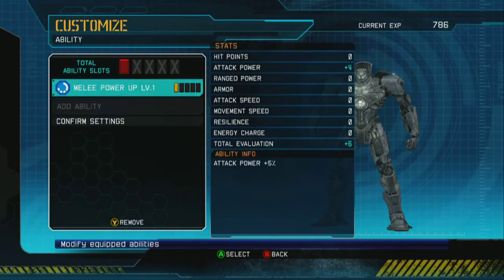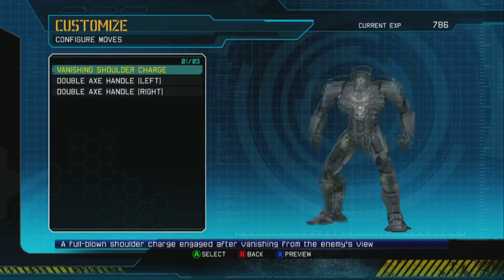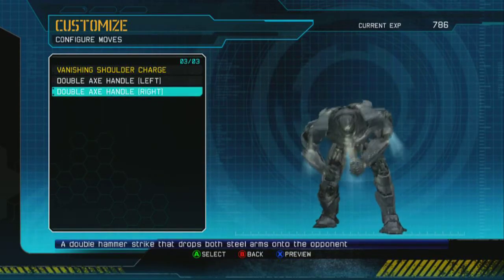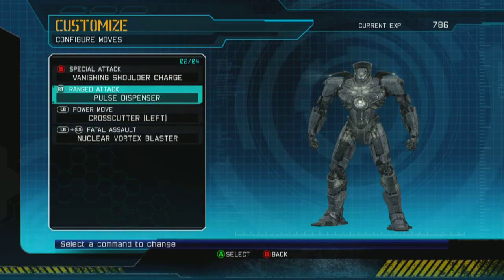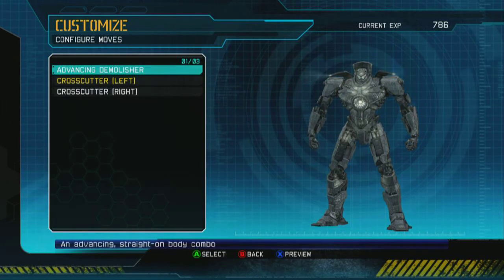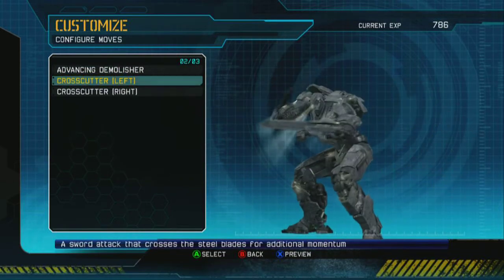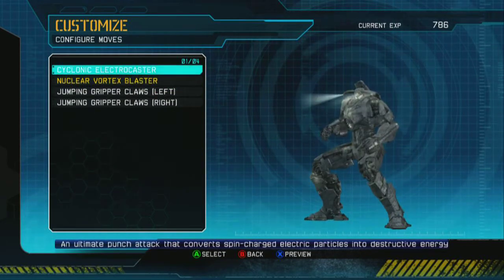Same with setting abilities. Right now we have one ability slot with melee power up level one equipped — you can see it increases total attack power. We can also configure a moveset: for our special attack, we can have a shoulder charge or a double axe handle. Alternatively, we can have this double axe handle, which is essentially the same thing, just with the character stepping forward with a different foot. We can also do our ranged attack — I want the plasma caster rather than the pulse dispenser. We can do our power move, though it's really a rather small set of moves.